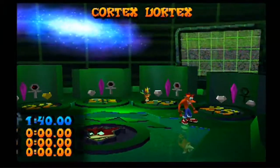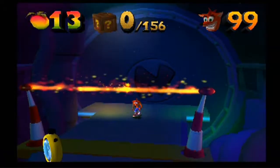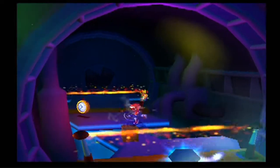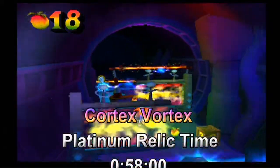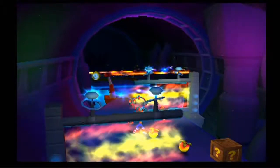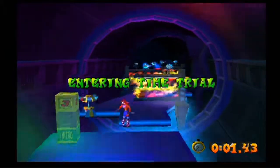And last but certainly not least, level 25 — The Cortex Vortex. Cortex Vortex's Platinum Relic time is 58 seconds. Now, this one in my opinion is one of the hardest Platinum Relics to get in the game. First off, you're going to want to start by shooting a bazooka at the time clock.